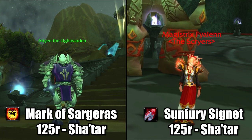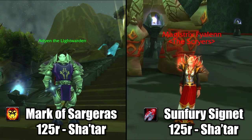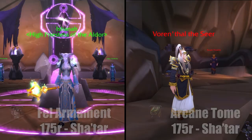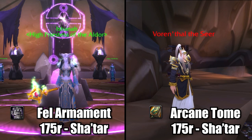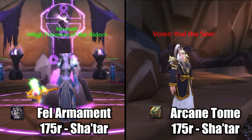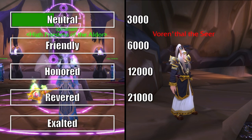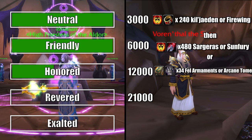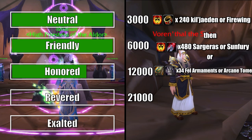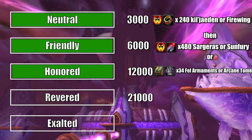You can hand in 10 Marks of Sargeras to Aldor or 10 Sunfury Signets to the Scryers, and another repeatable quest has become available as well, where you can give Aldor Fel Armaments or Scryers Arcane Tomes, and each one will give you 175 rep for the Sha'tar. To go from Neutral to Honored, you'll need 240 Marks of Kil'jaeden or Firewing Signets, and then 480 Marks of Sargeras or Sunfury Signets. Instead of Sunfury Signets and Sargeras, you could always hand in 34 Fel Armaments or Arcane Tomes.